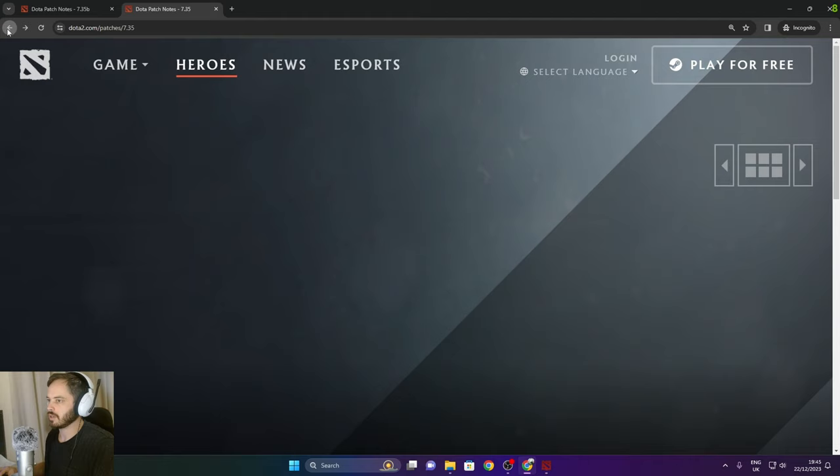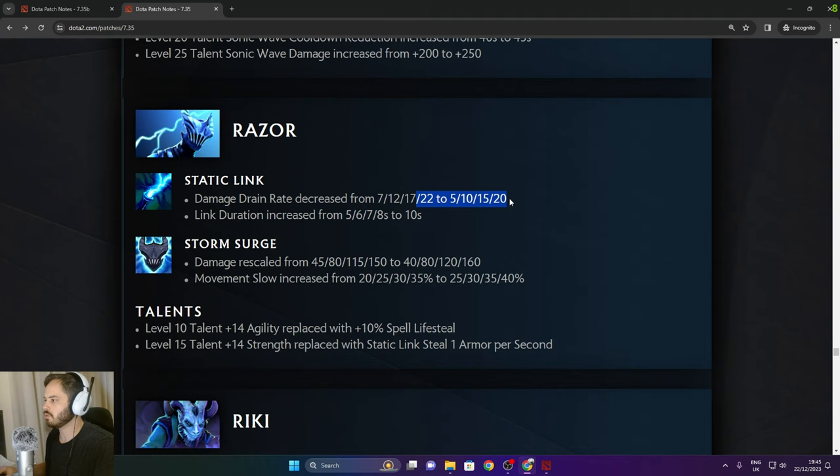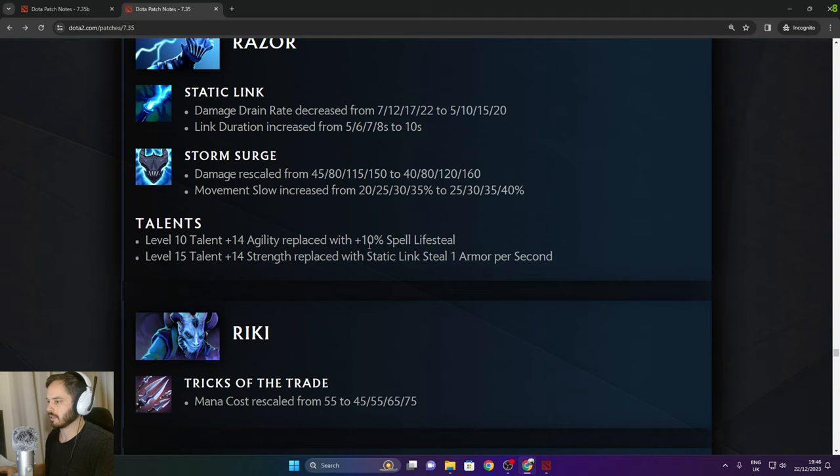Razor: damage drain rate decreased — 2 less in the late game. Static Link duration increased from 8 to 10 seconds flat — always 10 seconds now, pretty good. Storm Surge damage rescaled — 10 more in the late game, 5% more move speed slow. Level talent 14 agility replaced with 10% lifesteal on spells. Static Link now steals 1 armor per second — pretty good.